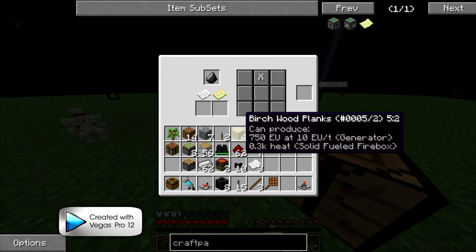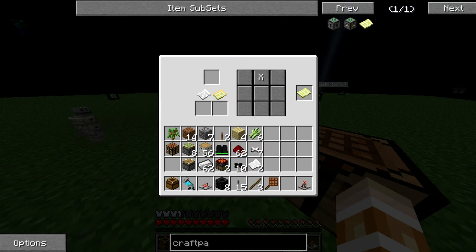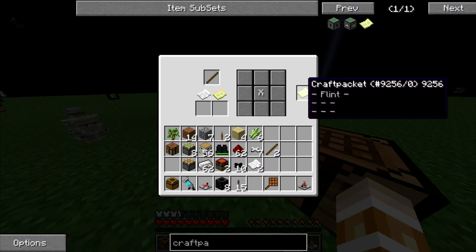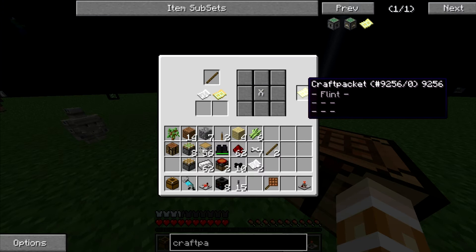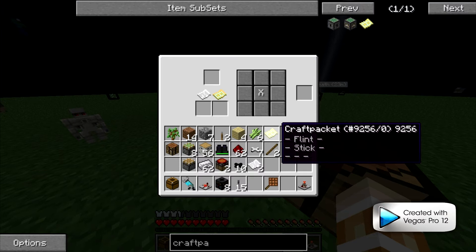Then you just put the craft packet and the paper in the machine and it'll give you an unfinished craft packet. Then you put it back in, put some sticks in, change the slot, gotta put it in the right slot. Then you can put a feather in there, switch it to that slot, put the feather in, and then you'll have an arrow craft packet.